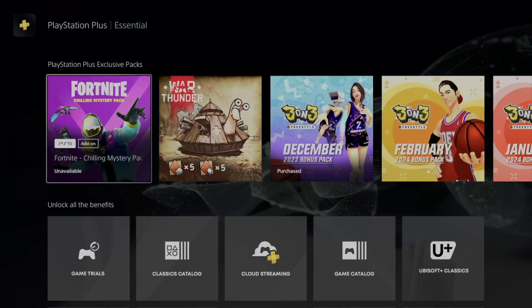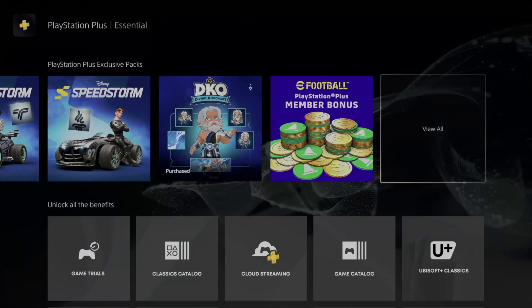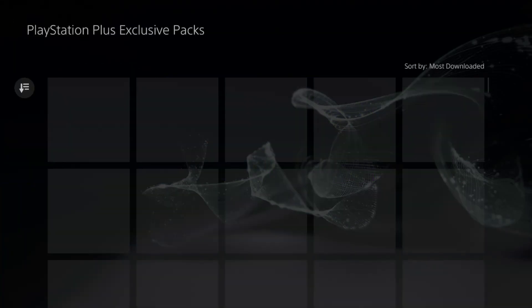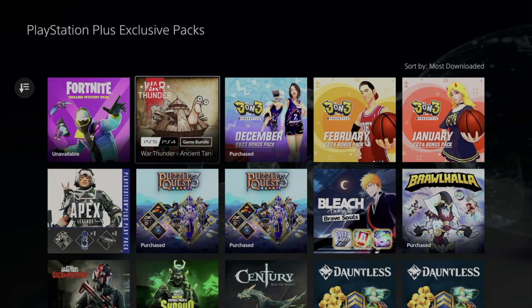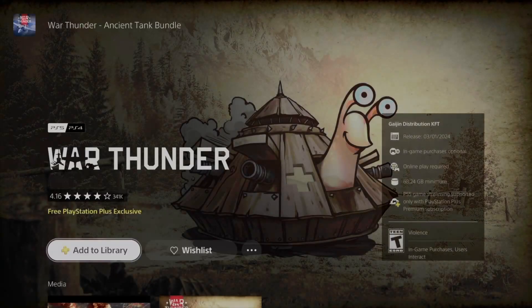Go right into it, then scroll down a little bit and go all the way to the right to View All. You're going to get to see everything that you can download at this point in time. Make sure you have your games fully closed before you download any of these.